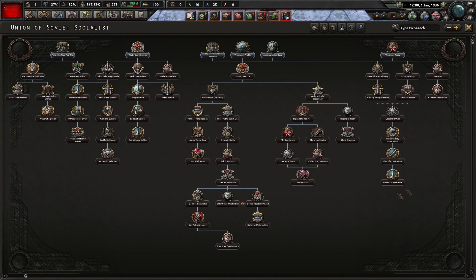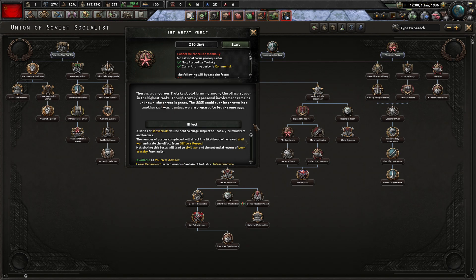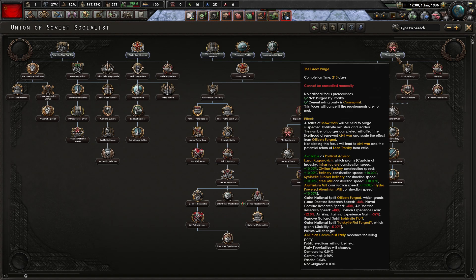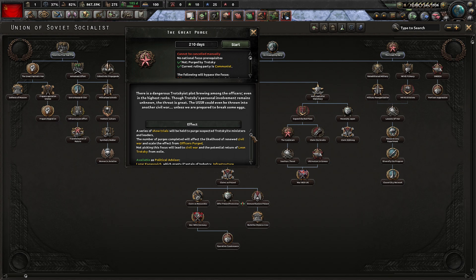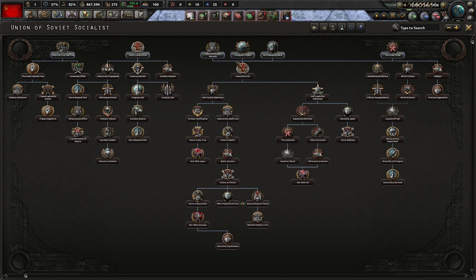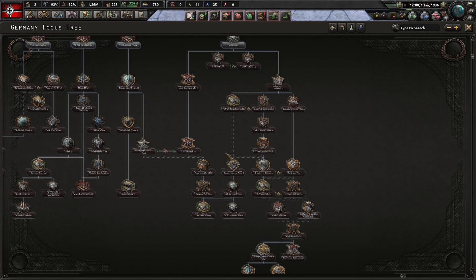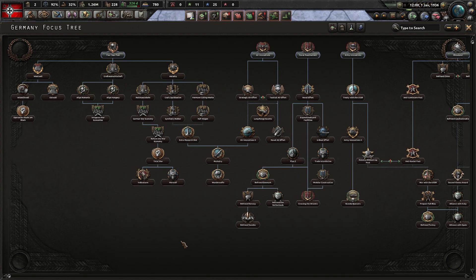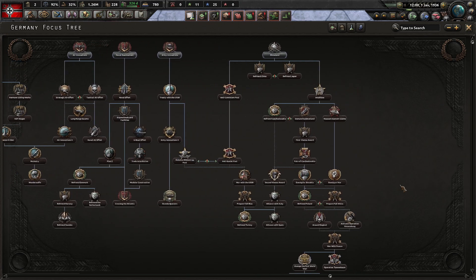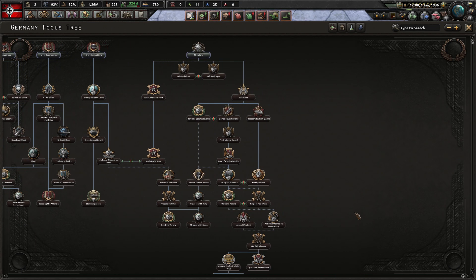The focus trees have also been changed somewhat. We haven't done too much to the Soviet Union, but the Great Purge has been changed quite a bit — you should really look at every focus and its effects. The Great Purge should be done on its historical date, otherwise it may have repercussions. Non-historical events have been largely removed. As an example, Germany's ahistorical focus tree currently doesn't even exist; we'll re-implement some ahistorical options after the full release with the reworked air.